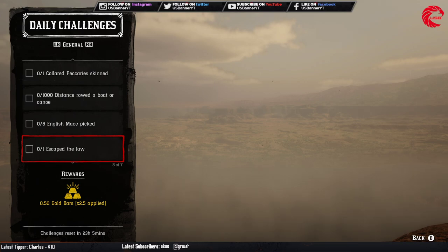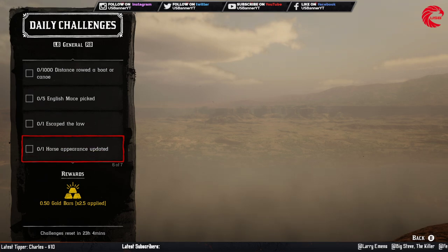After that you have to try to escape the law. Commit a crime and when you are wanted, just run away from the law. Then you have to do a horse appearance update — go to any stable and upgrade your horse's appearance.